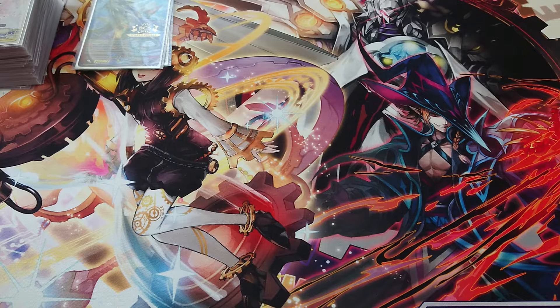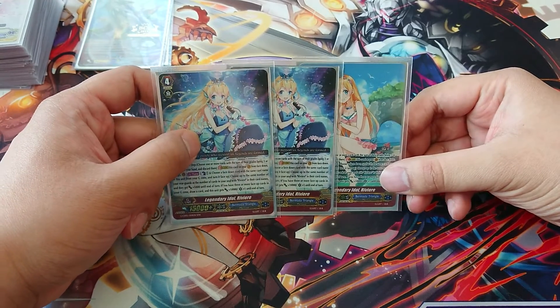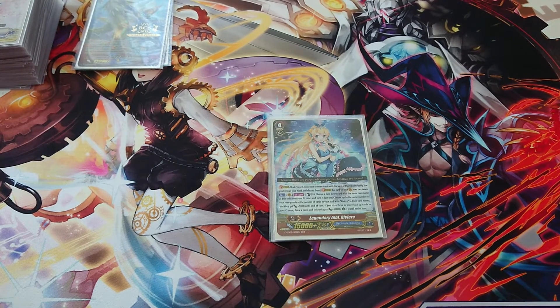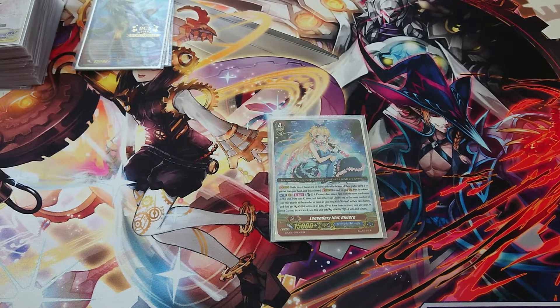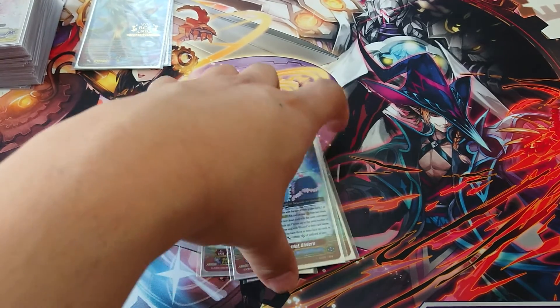For the other strides, you'll play an amount of Riviera strides — I play three. You want at least one so you can do the superior stride. You rarely use the effect but if it happens your opponent is caught off guard. It's an ACT skill: counter blast, flip a copy, and based on the Riviera count in your soul you can give rear guards 5k pumps. If you have three or more face up cards in the G Zone, you draw a card and this unit gains 10k and a crit. A good skill, though you probably won't activate it often.